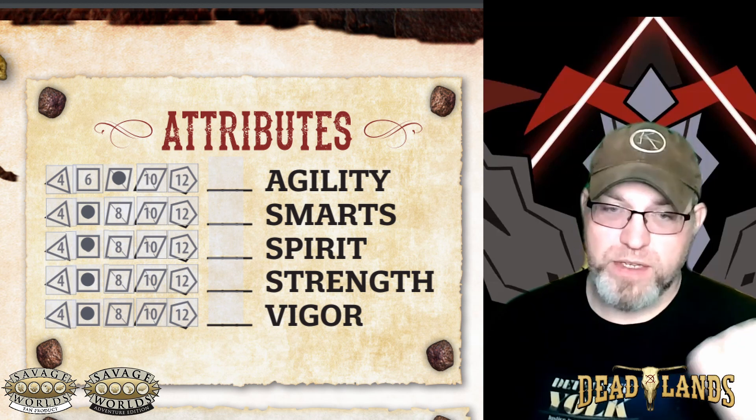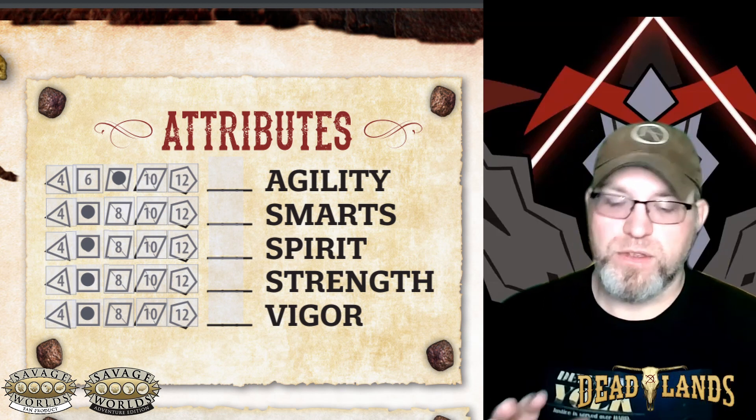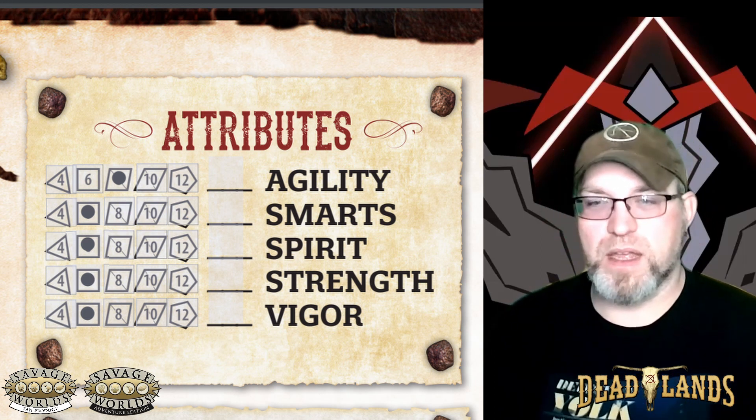Additionally, those hindrances that we got earlier — you can spend two hindrance points to increase an attribute die by one type. So that means going from a D4 to a D6, then a D6 to a D8, and a D8 to a D10, etc.